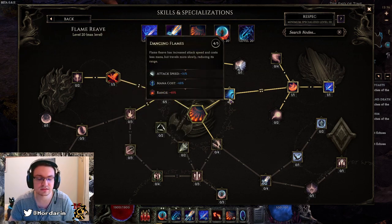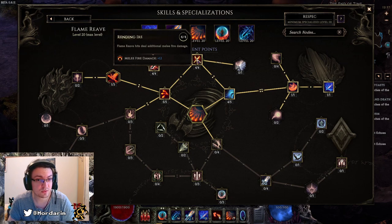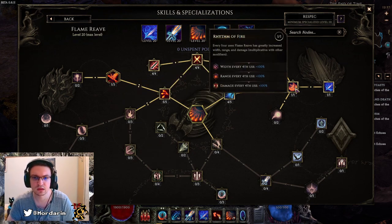Four points into Dancing Flames — we don't want 5 points; I might even take out one more point just to increase the range of the spell. Next we picked Rending Ire, and since we are Runemaster we are pigeonholed into swords — we like swords, so we take just swords. Heatwave for 80% fire damage, which is a more fire damage multiplier, very strong.